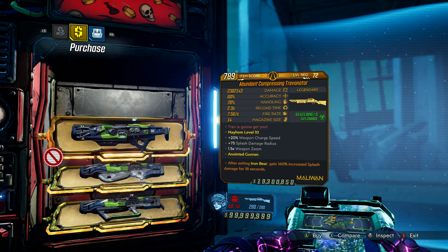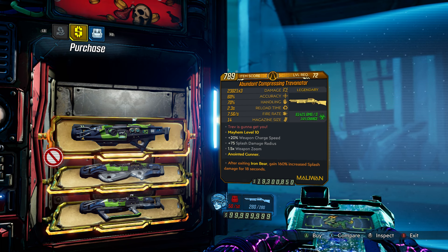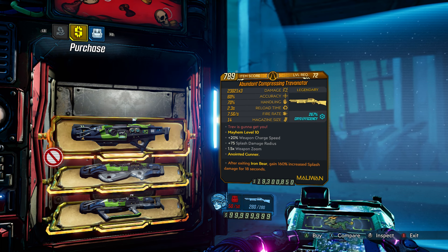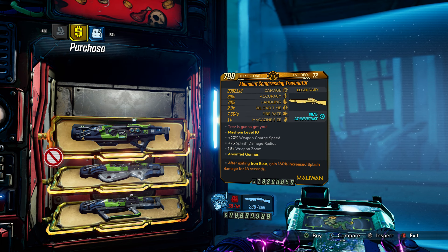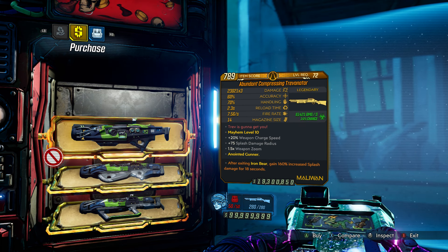This week he has the Trevenator. Depending on your build, if you're into shotguns and you can build around Maliwan weapons, this might not be too bad of a pickup for you. We all know the Hellwalker is one of the best shotguns in the game. This one is corrosive and cryo, so not too bad.